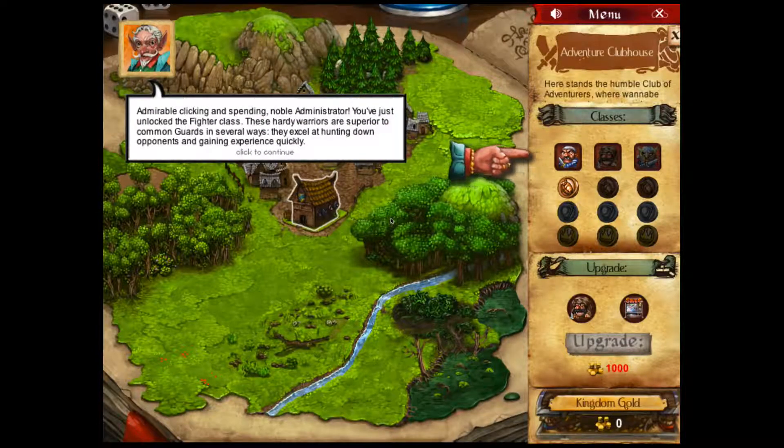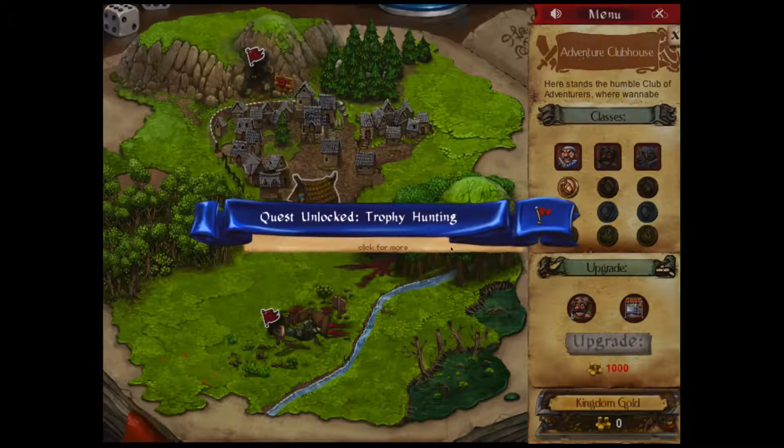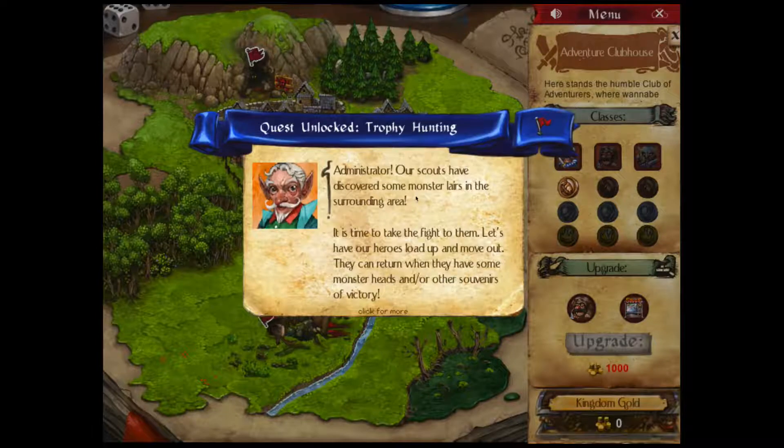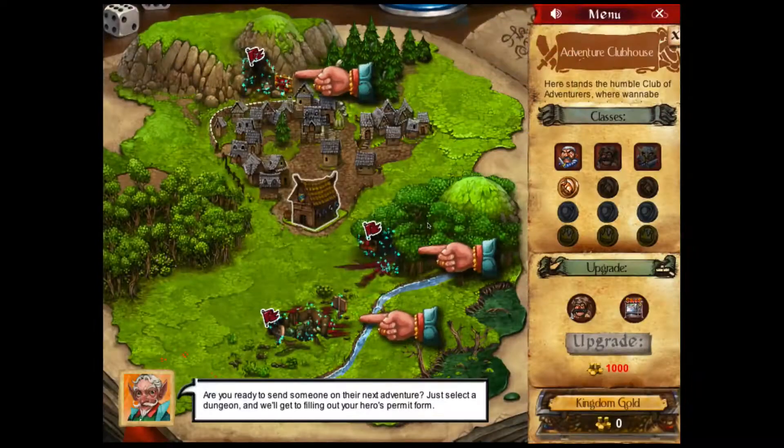Administrator, remember this moment well, for you have just taken our first tentative steps towards a long and glorious path. Under your guidance, these survivors will build a kingdom to challenge the gods themselves. We're going to need a bigger kingdom, that is for sure. You've just unlocked a fighter class. These hardy warriors are superior to common guards in several ways — they excel at hunting down opponents and gaining experience quickly. Our scouts have discovered some monster lairs in the surrounding area. It's time to take the fight to them.